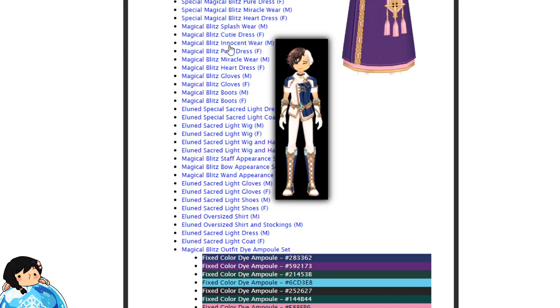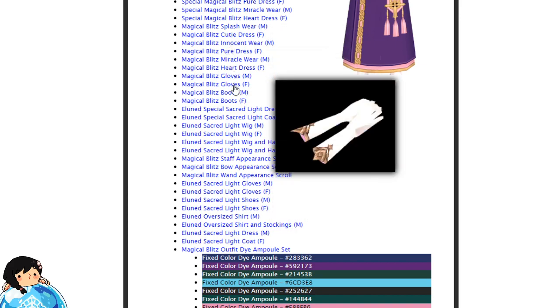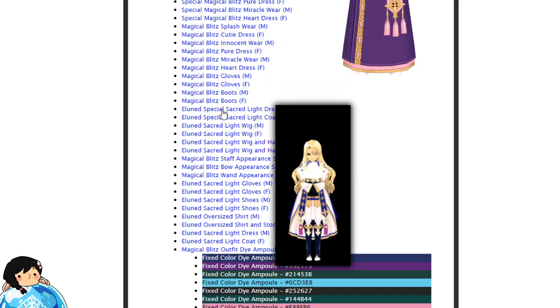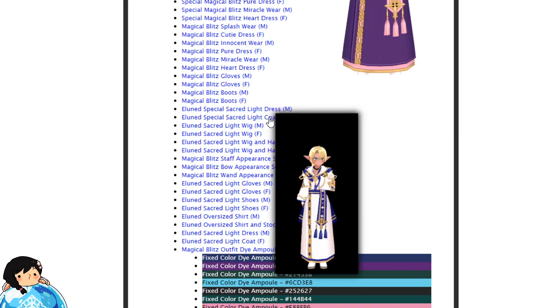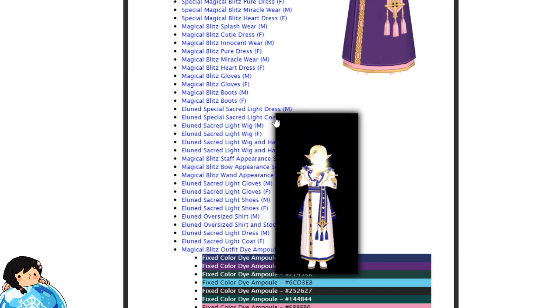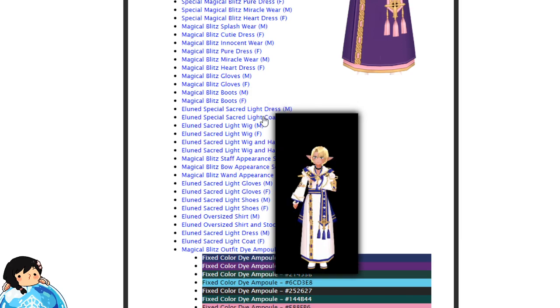These are the non-animated versions. They almost look all the same. There are also gloves and shoes for the set. There's another animated outfit — this is called the Elune Special Sacred Light Dress, and then there's a coat. Wait, dress? Did they mix it up? Was the dress supposed to be for female and the coat for male? Hard to say, don't want to assume.